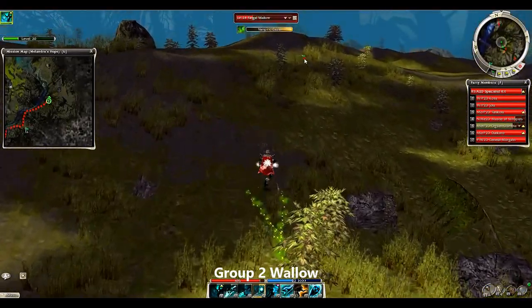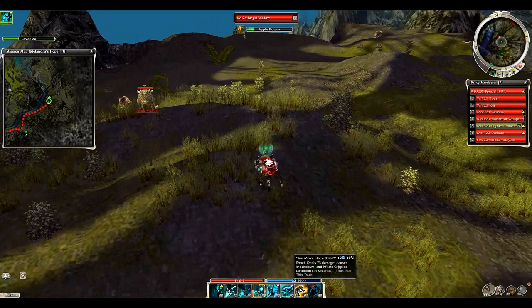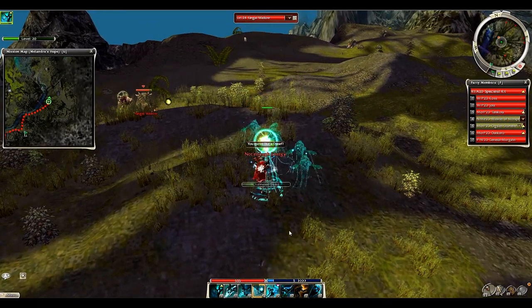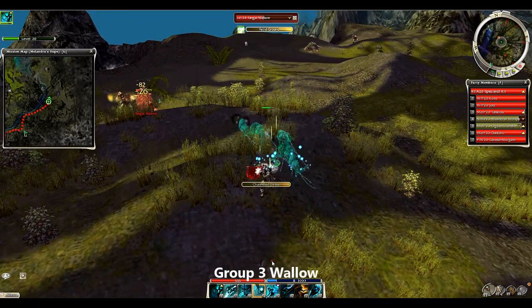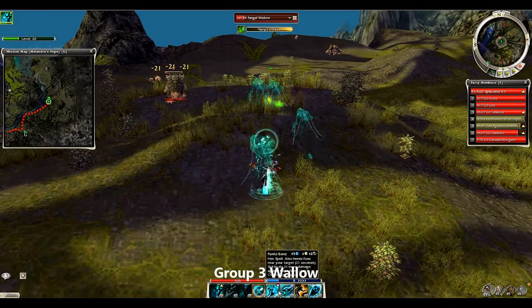It's pretty challenging to kill the boss wallow here without a good amount of damage. All I'm doing now is killing the patrol groups — there are a total of seven to eight patrol groups including the boss.